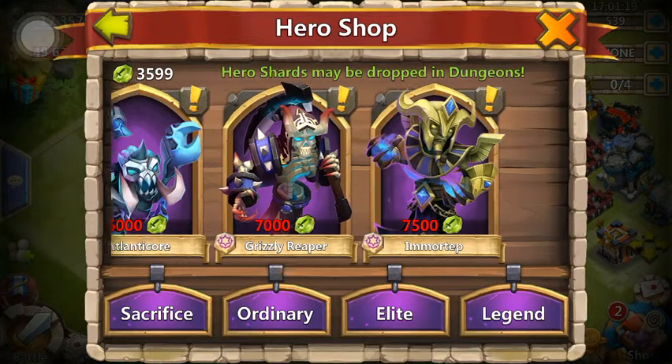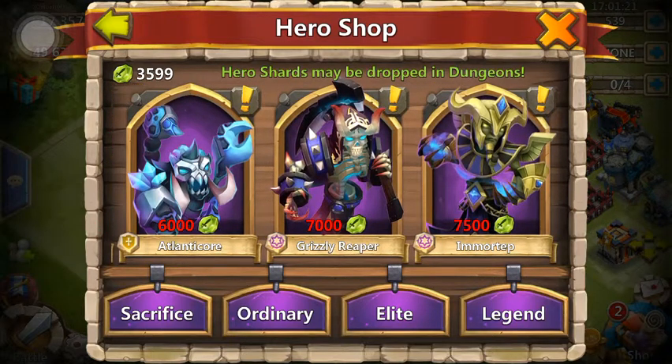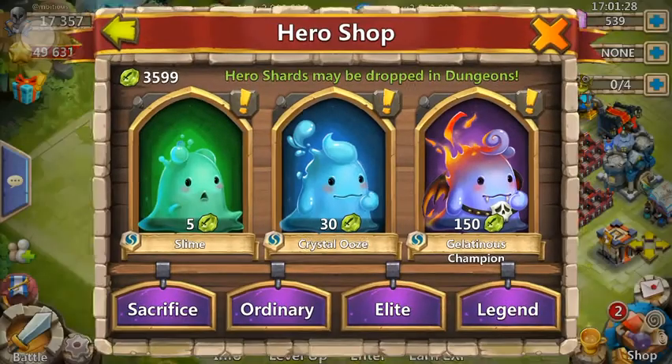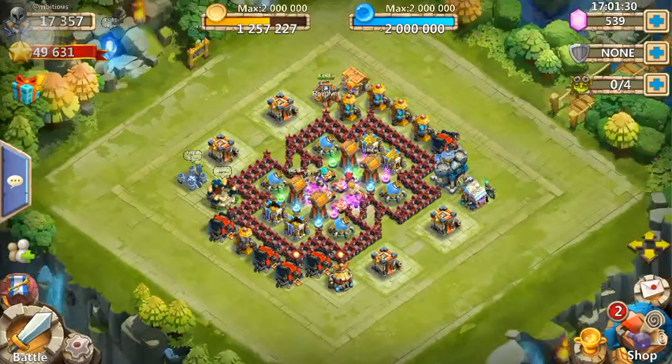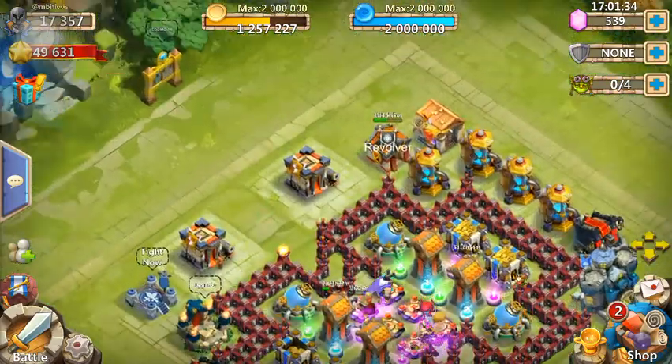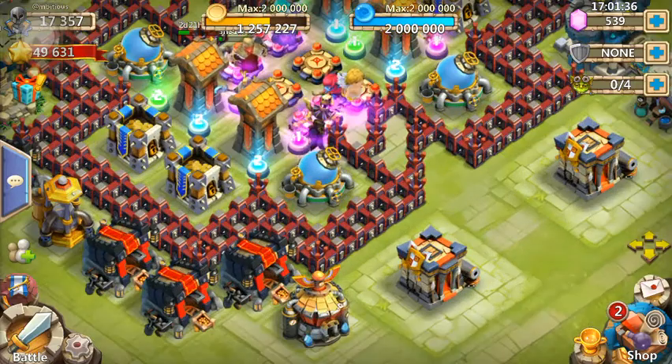I'm either going to save up for Reaper, which is probably what I'll do, and then replace Champion with him. Or I might just break down and buy all the sacrifice and level up some skills on my heroes that I already have, because Champion isn't bad.